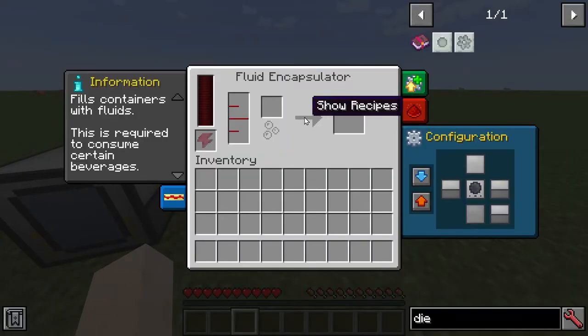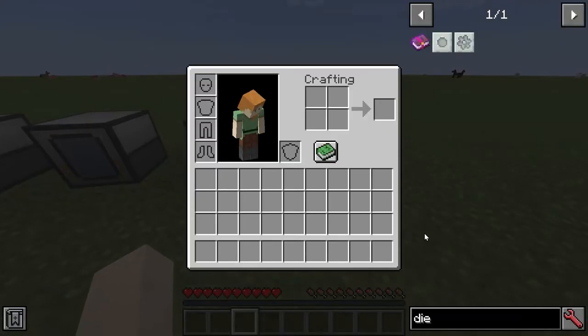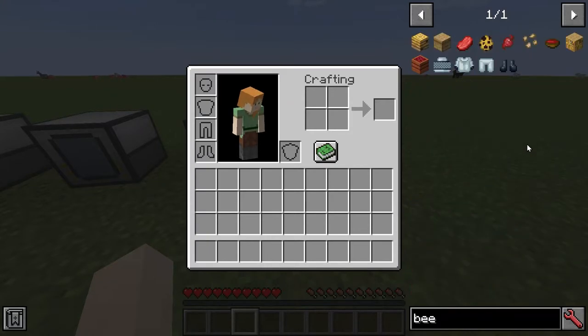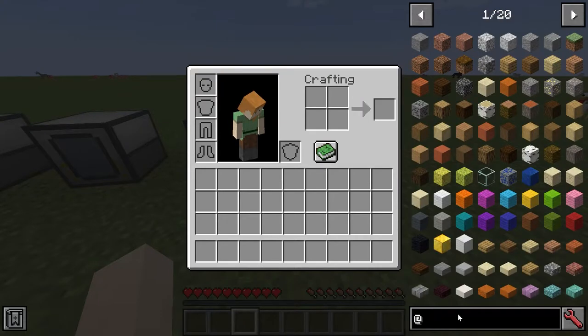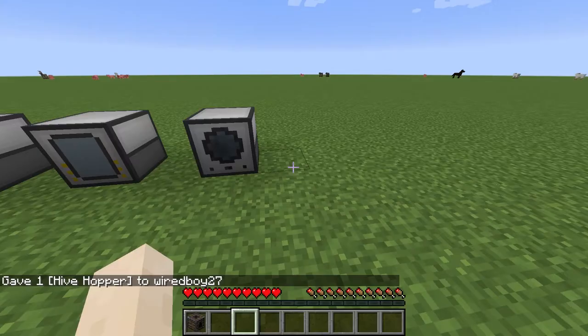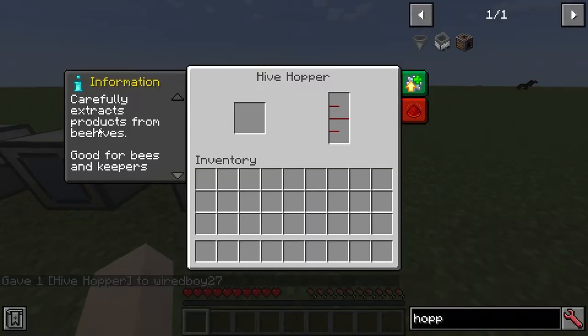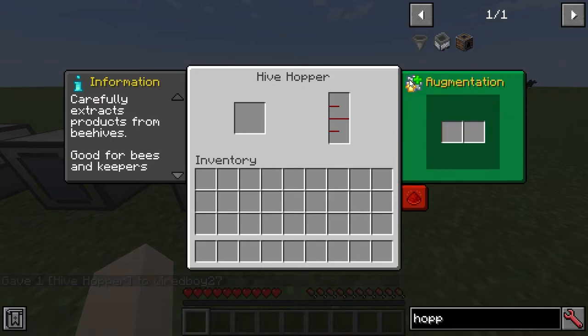The fluid encapsulator can fill up bottles with honey, experience, or water. There's also a special block called the hive hopper, which is a 1.15 addition that lets you carefully extract products from the beehive.